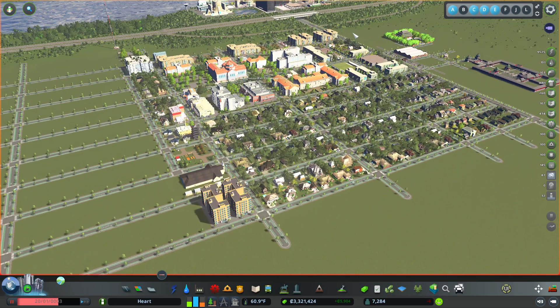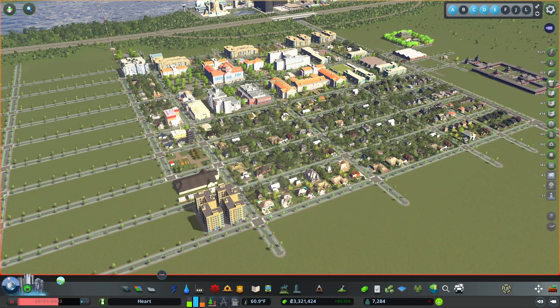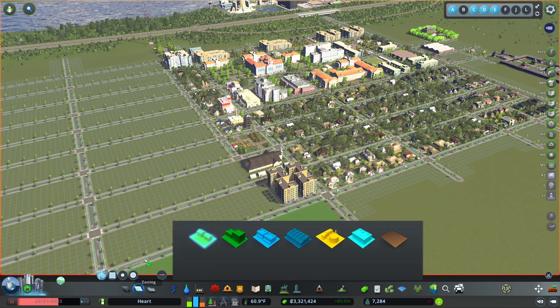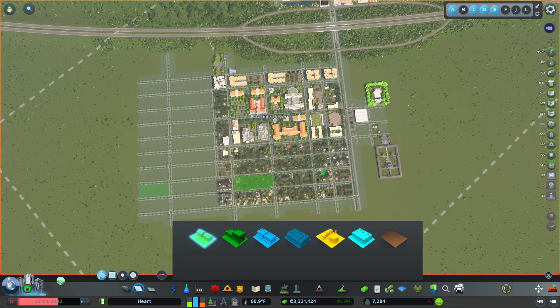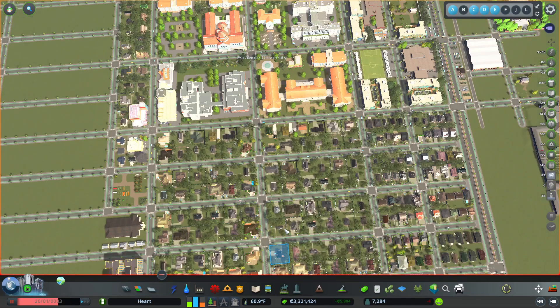Here's the city I have here. Look at it go. Let's go ahead and do a little bit of zoning. I'll zone that and... wait a minute. I don't have anything else zoned.